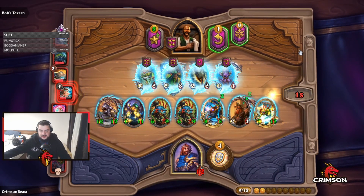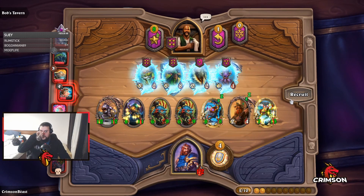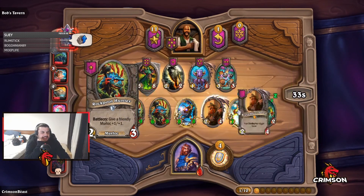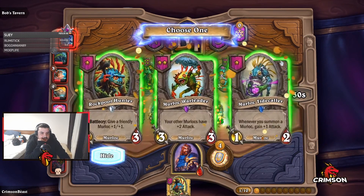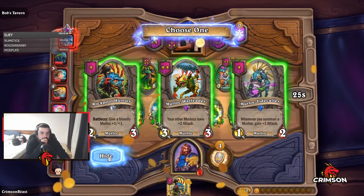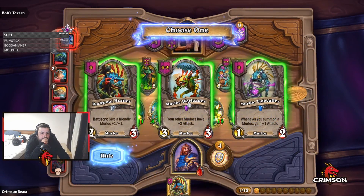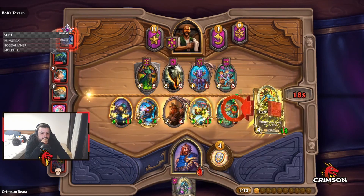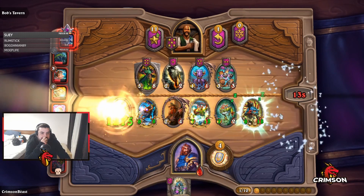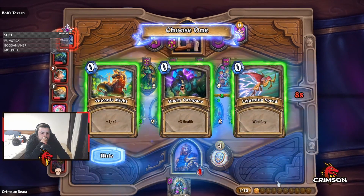The second strategy you can go for that I have highlighted in this clip is a heavy murloc composition. I had a pretty rough start with George, but once everything fell into place I made a nice comeback from 1 HP, showing exactly how OP a poisonous murloc comp can be. This comp is harder to attain since you need tavern tier 5 to have a chance of combining into a golden Megasaur that can adapt your murlocs into Divine Shield, Poisonous and Windfury. Having Brann is not a must, but it can help.